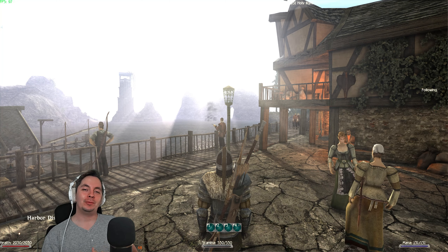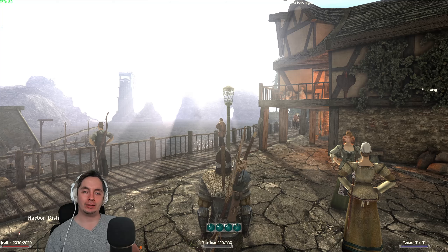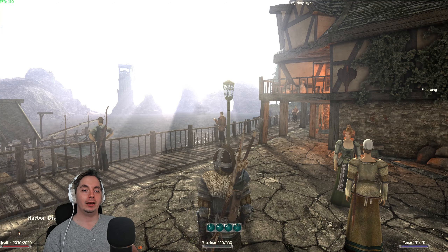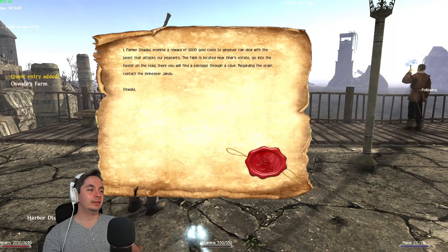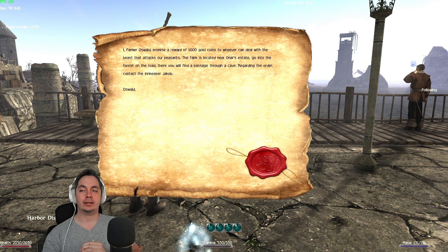Hello guys and welcome back to another video with me, Slivers FX. Today we're going to explore another area or map that opened up recently. I think it was introduced in the June patch of last year. It's called Oswald's Farm. As soon as you reach chapter 2 and go see Laris, he will give you a document about Oswald's announcement. It says: 'I, farmer Oswald, promise a reward of a thousand gold to whoever can deal with the beast that attacks our peasants' — and it's a special kind of shadow beast.